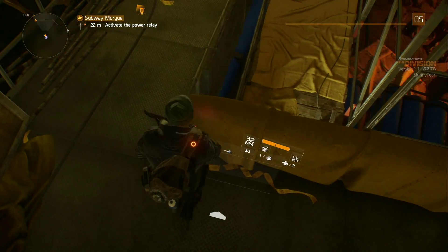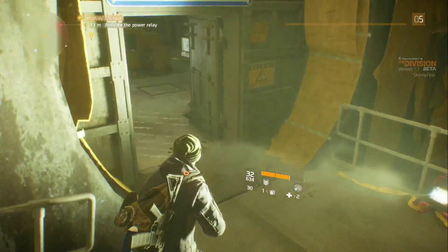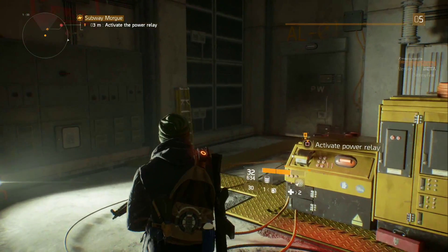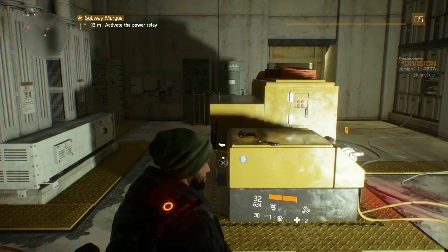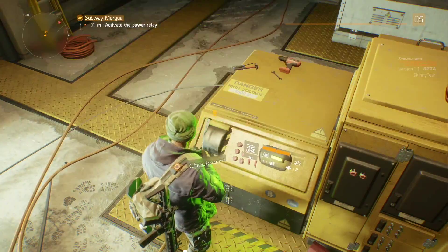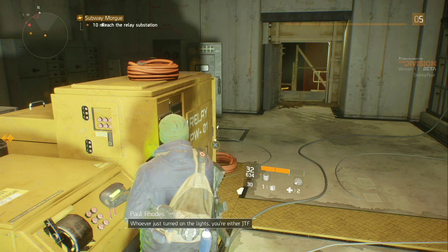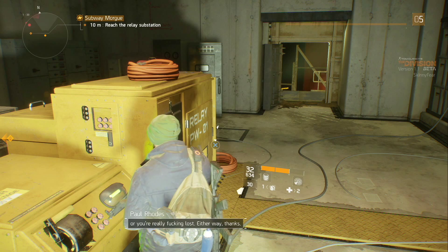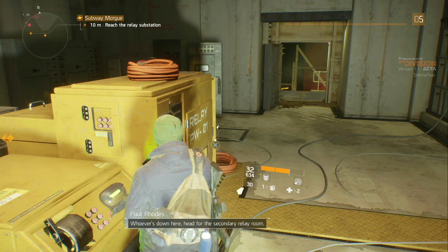We've got the high ground, so if any enemies are down there we should have an advantage. Here's a marker — takes me on the walkway I guess. Can't get down there. It's a one-way trek. Okay, here we go — activate the power relay. No other stuff in here, let's do this anyway.